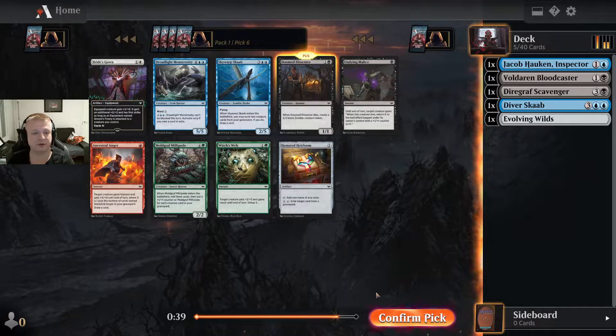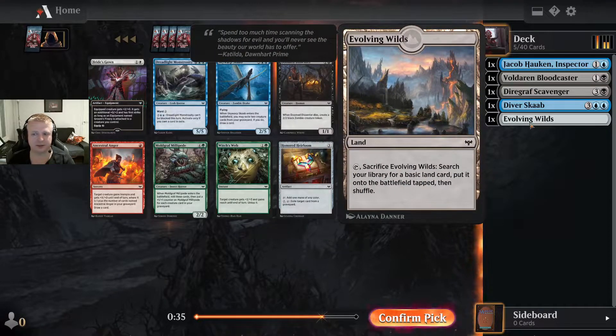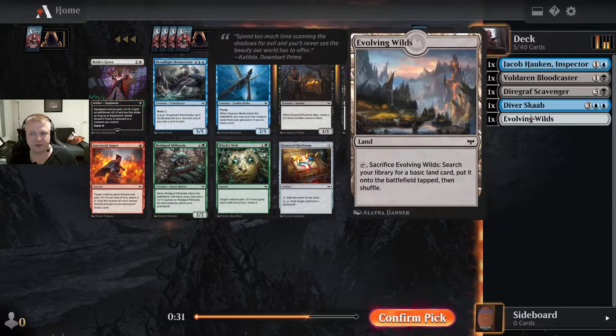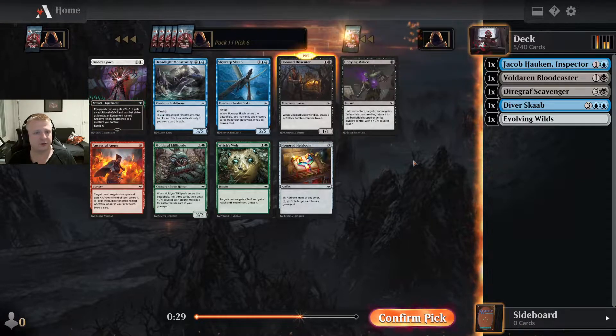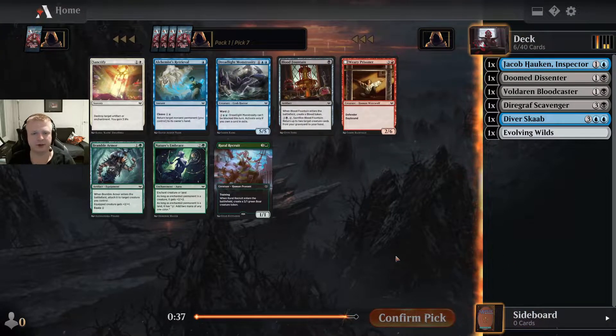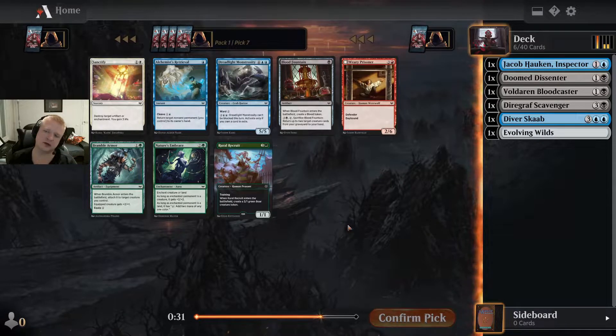There's a Doomed Dissenter — I'll take that. If I end up in the blue-black deck, I'll have some exploit synergy, and I already have fodder with the Divers Cup. The Doomed Dissenter is one of the key cards in the exploit archetype. It's a pretty easy pick, though there are some other blue and black cards in the pack as well.